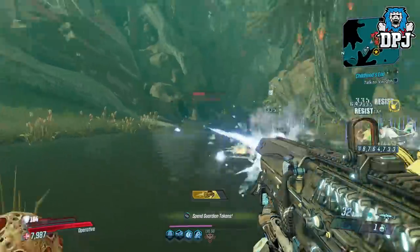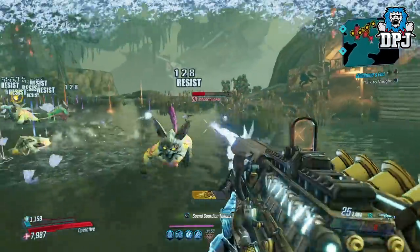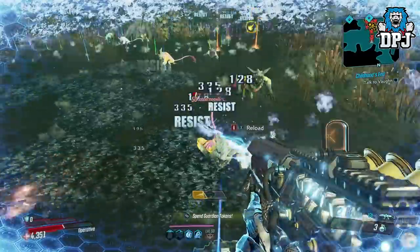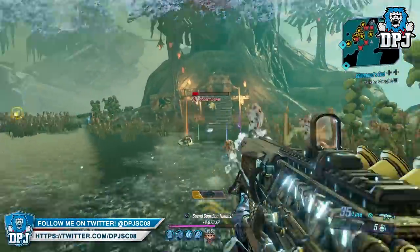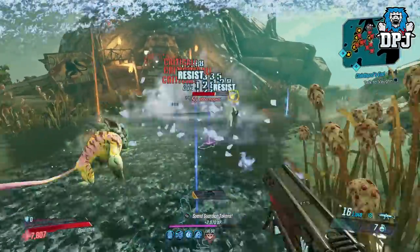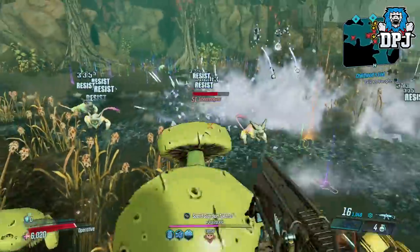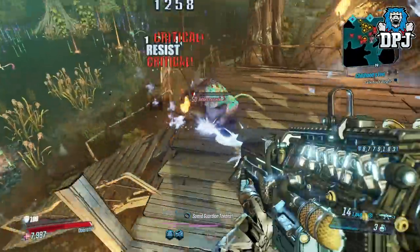Some great changes there — I'm loving almost every one of them. The changes for Zane were definitely needed; he's just a step below every other character when it comes to damage output and these changes seem pretty fair. I'll jump on and test everything as soon as I get the update, and if I find anything crazy you'll find it right here on my channel. Those are the changes coming with the hotfix, dated 27th September 2019 — if the day has already passed, these hotfixes are already in place.